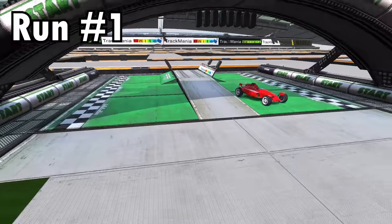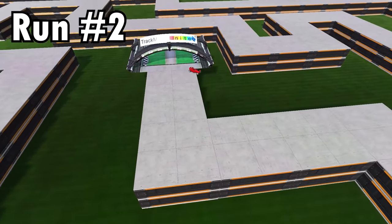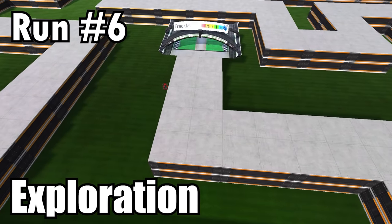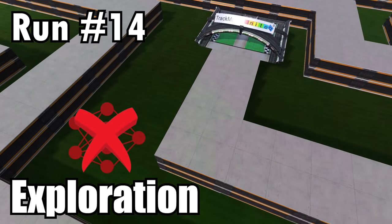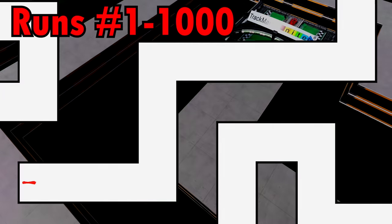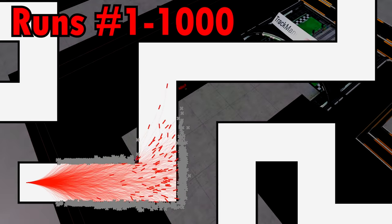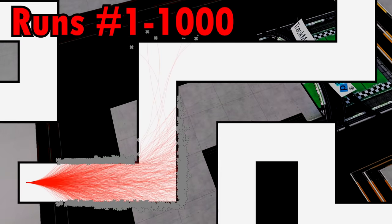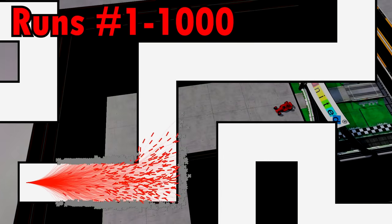Now it's time to start training. To learn which inputs and actions lead to which reward, the AI must first gather information about the game. This is the exploration phase. The AI simply takes random actions and doesn't use its neural network for the moment. The runs are driven one by one, and after a thousand of them, here is what the AI has explored of the map so far. Each line corresponds to one race trajectory.